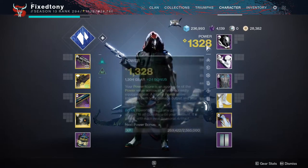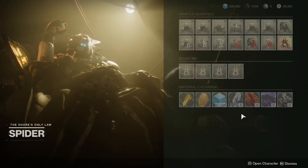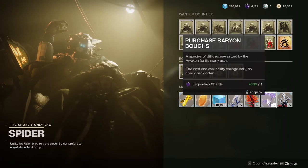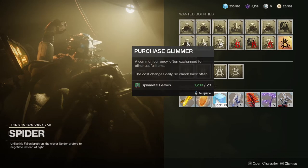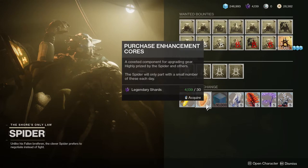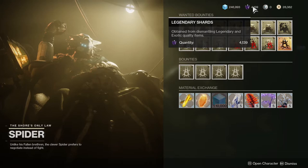With that much you can really start stacking up. Not only that, but Spider has really good deals today — you can get Spin Metal, Barren Bows, Etheric Spiral, Dust Light Shards. With the Spin Metal you can actually buy glimmer because he's selling for 20, so if you really want a lot of legendary shards you can scoop this up.